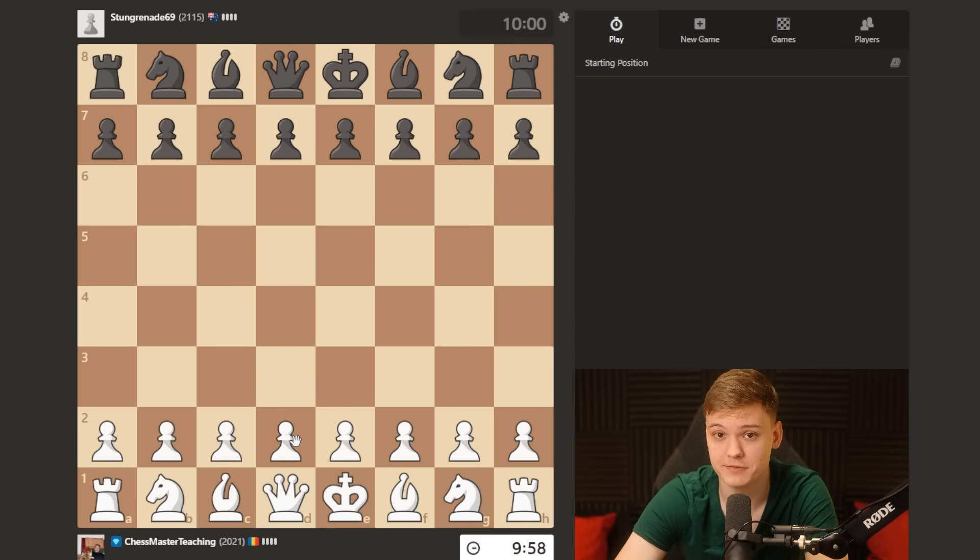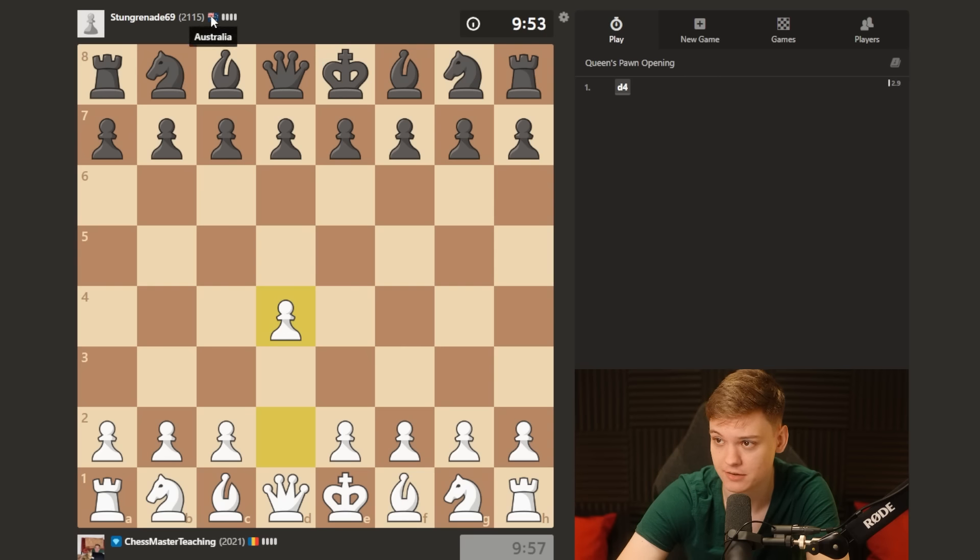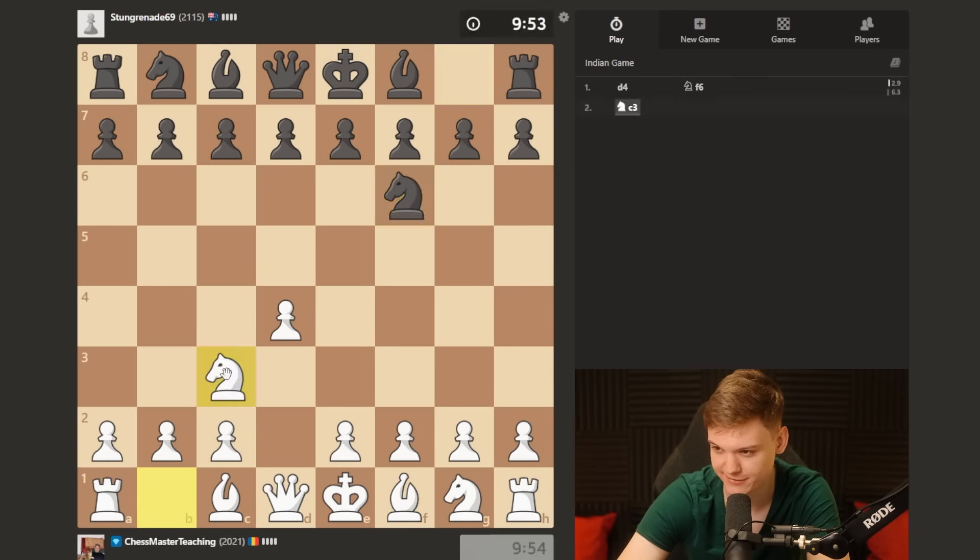But until then, let's dive right into the games. Apparently we got ourselves a nice little 2100-rated opponent from Australia. So we start knight f6. We're gonna try to Jobava him. Knight c3, threatening to expand, most likely forcing him to play d5.